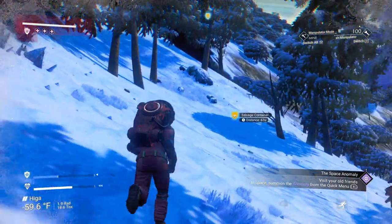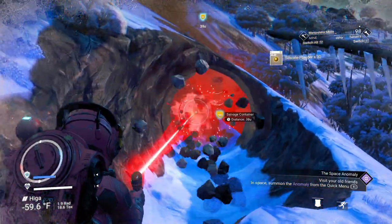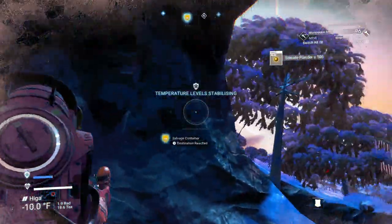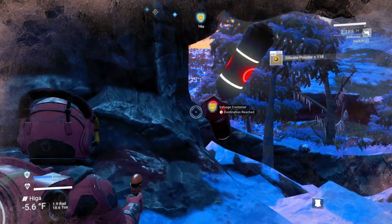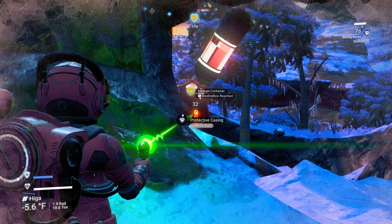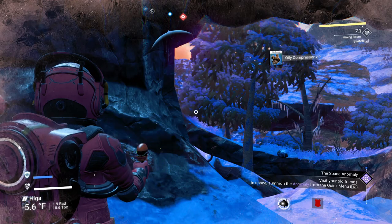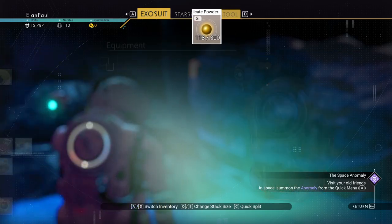Okay, terrain manipulator — I've got to kind of remember where we are and what we're doing here. That piece doesn't look seriously big so we may not get a lot of money. We've got to watch out for the corrupted sentinel dudes, and any second they should be appearing. An oily compressor — 300,000 credits. Not too bad. Let's put this in our multi-tool real quick.